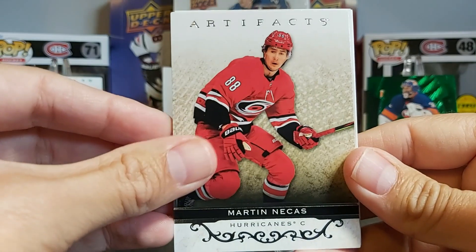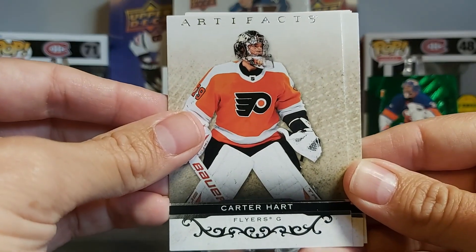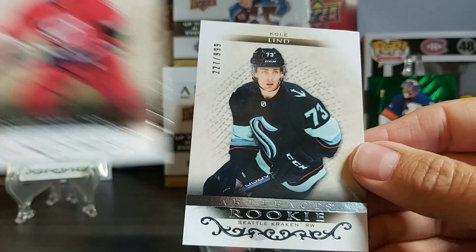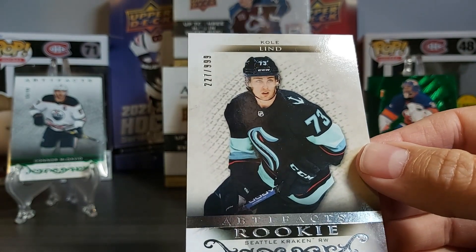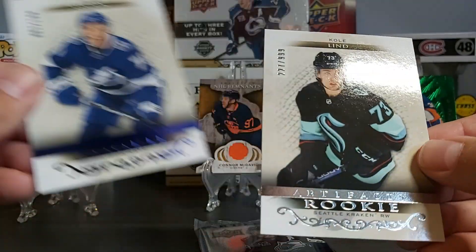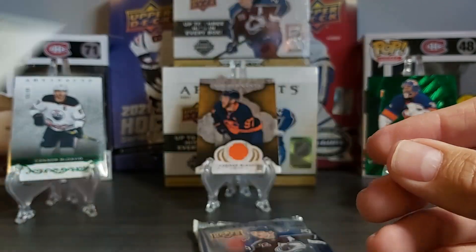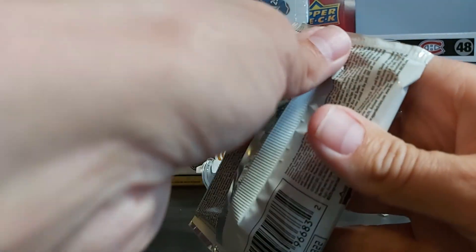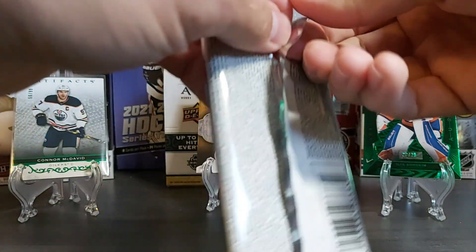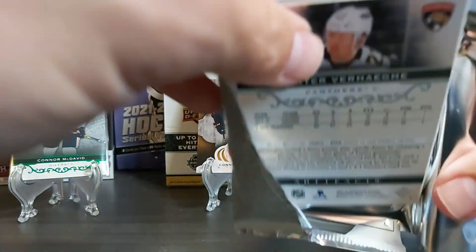Another pack — Martin Nickis, another base here, Doogie Hamilton from the back, Carter Hart — may not start the year — and a decoy. Our insert is Cole Lind, another Artifact Rookie. I just noticed that our Ross Colton was a parallel rookie — you can see the foil is blue compared to this one which is silver, so 999 and it's a lower number with the blue. You need to be careful — the foil is really small this year. There are pinks, reds, a bunch of different colors.